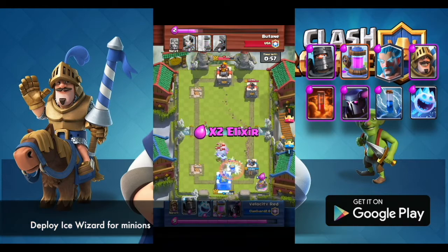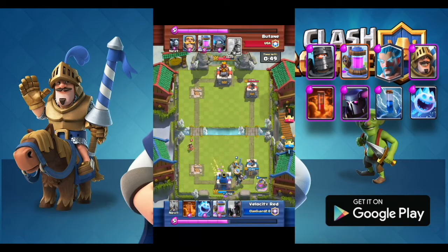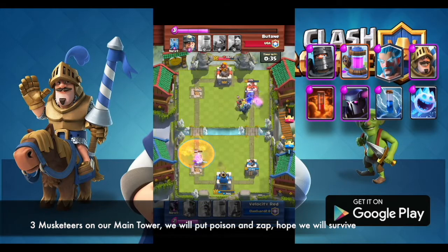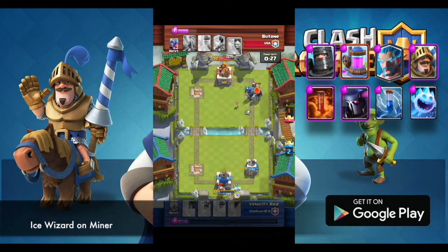Deploy Ice Wizard for minions. Deploy Dark Prince for miner. Deploy Prince to have a Double Prince push. Pekka push. Three Musketeers on our main tower — we will put poison and zap. Hope we will survive. Ice Wizard on miner.